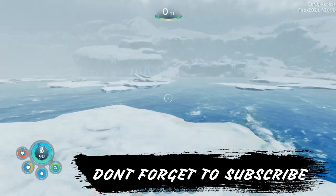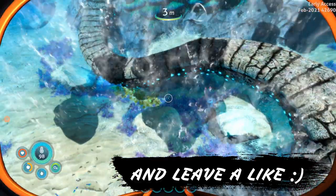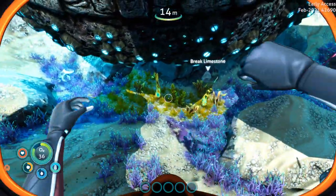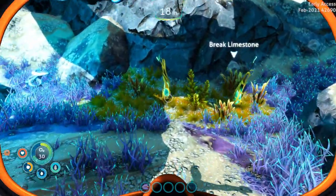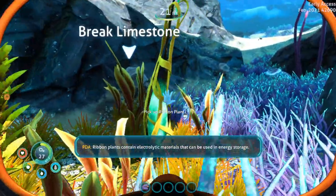Hey everyone, welcome back to the channel and welcome to a Below Zero tutorial. Today I'm going to show you where to find yourself some ribbon plant. If you guys can see over here, we have a nice green patch of seaweed and stuff — this is where you can find yourself some ribbon plants. These are nice to look for at night because they do glow, so just go up to it and pick yourself some.